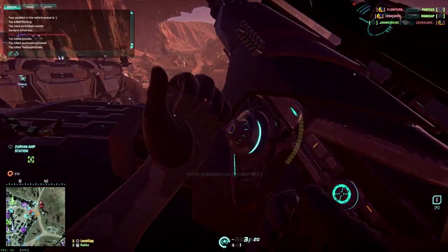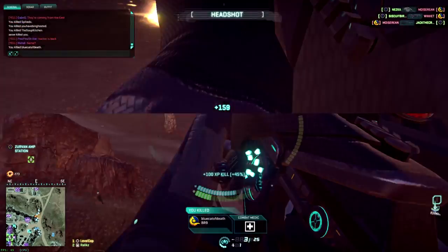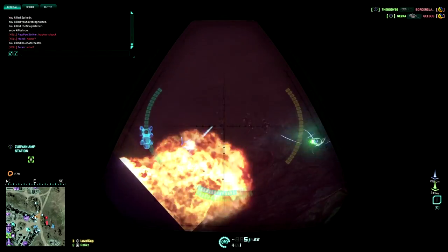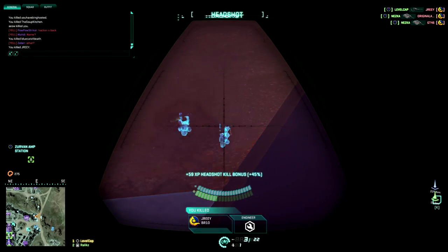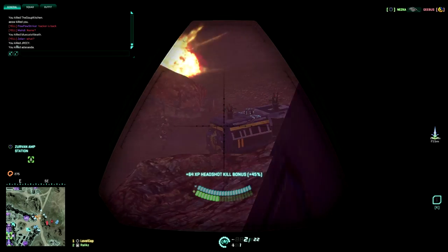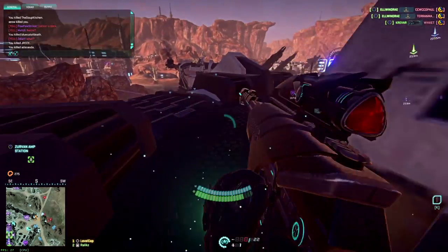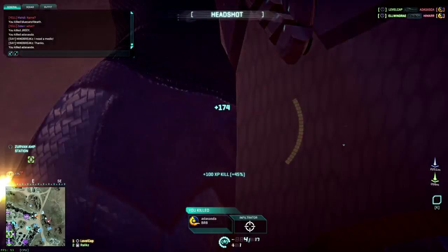Speaking of weapons, you need ammo to run them. In the beta, the Infiltrator got a nice chunk of ammo so you could snipe people for days, but now you're very limited in ammo — especially for your bolt action rifles, you'll run through it quite quickly if you're shooting liberally. So after I purchased proximity mines, I got the ammunition belt. It's extremely expensive — I wish the devs didn't charge so much for it — but the first level gives you one extra magazine for your primary and secondary. Secondary magazines are actually really important for the Infiltrator since you'll be using your pistol a lot.